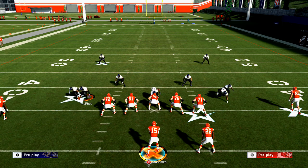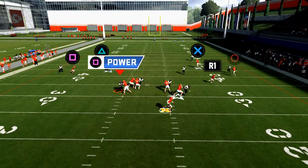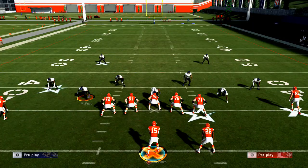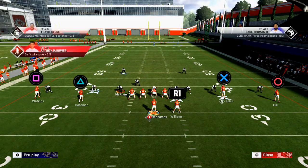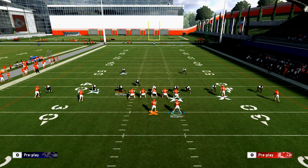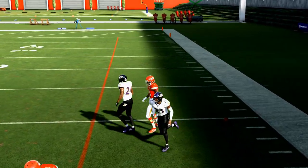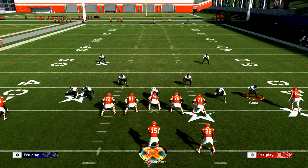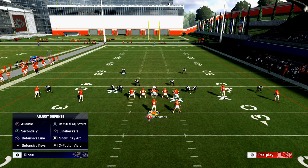I'd recommend high-pointing it and seeing how that goes. There's so much for them to set up on defense. If you motion Tyreek to the left and snap it, it's not going to be as open — it's still there but not quite. This is the basic principle: they're going to baseline and press, and that's the only way they take away the Mesh play. So I know that's how they'll play it, and when I motion Tyreek you see he doesn't move because they've got outside positioning — that's the key thing.